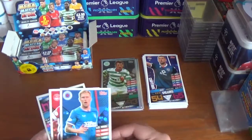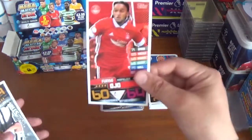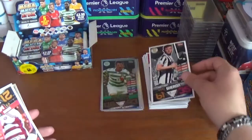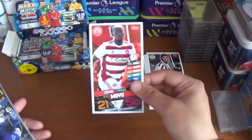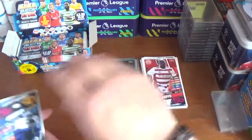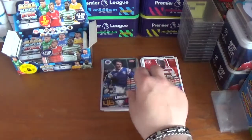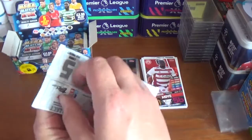Pack six starts with Scotty Arfield of Glasgow Rangers, the champions of course. Then Funso Ojo of Aberdeen, Nathan Sheron of St Mirren, David Moyo of Hamilton Academicals. Just the one insert in this packet: another legend, the former Danish international from Glasgow Rangers back in the day — Brian Laudrup. Quality player back in his era.